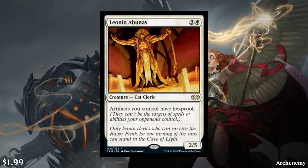Starting off we have Leonin Abunus. It's a 4-cost white creature cat cleric, and it says artifacts you control have hexproof, and it's a 2/5. Generally a pretty good pick for limited in a set all around artifacts, except you don't want to have the interaction that sometimes makes limited removal bad. We've yet to see all the commons and how much artifact destruction there really is, but I expect there to be a lot.